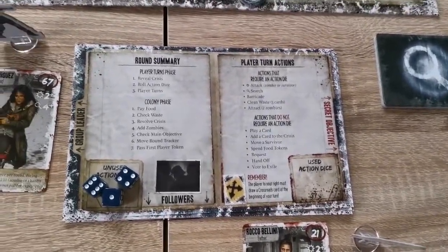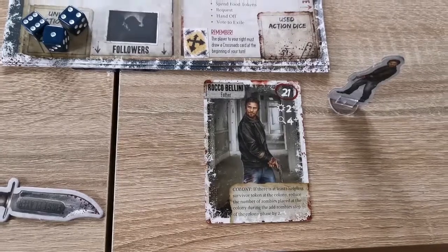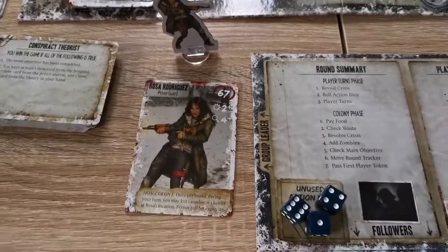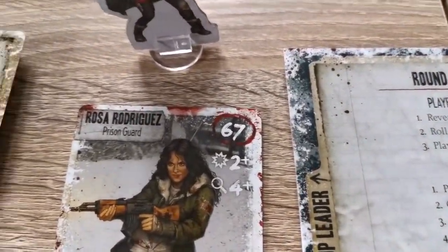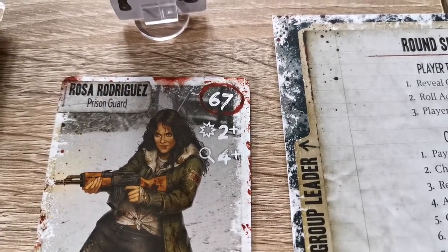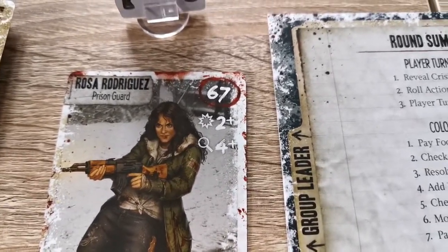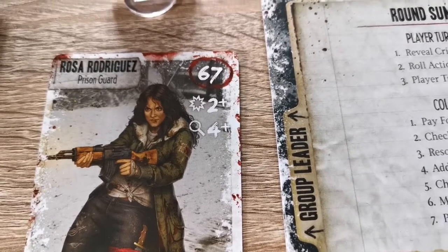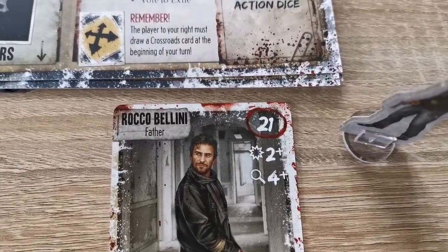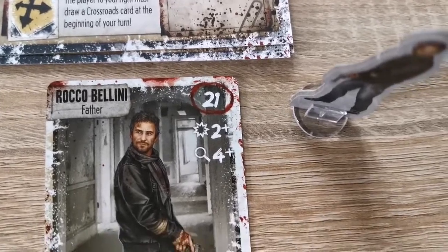First of all, every player chooses two survivors at random and chooses one to be their group leader and one a follower. I chose Rosa Regress, the prison guard. Her influence is quite high at 67. That's her attacking ability, so as long as she rolls a die that's two or higher her attack will be successful. She's not so great at searching, needing a four or higher on her action die.